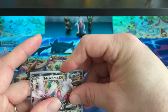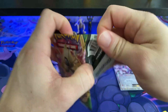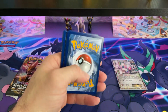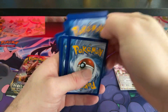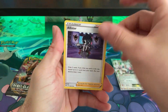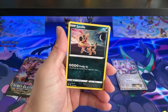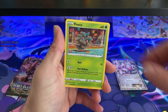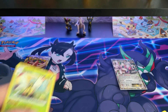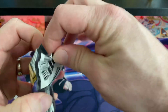On to Vivid Voltage — hopefully we get a good one from here. We pulled: metal energy, Alistair, Cramorant, Nessa, Weedle, Talonflame, Sandile, Oshawott, Pineco, Ferrothorn, and Ninjask — a non-holo rare. Alright, on to my least favorite so far: Rebel Clash.